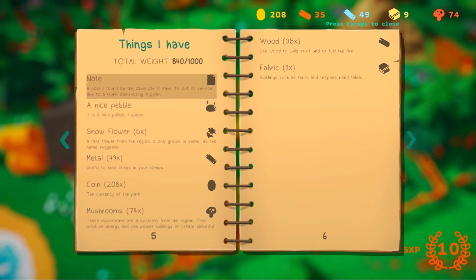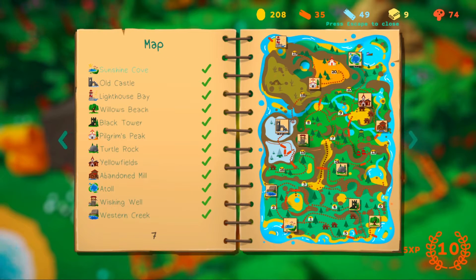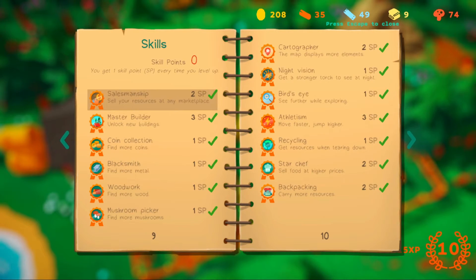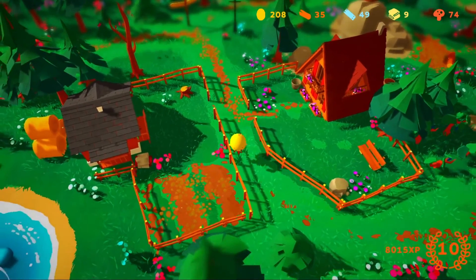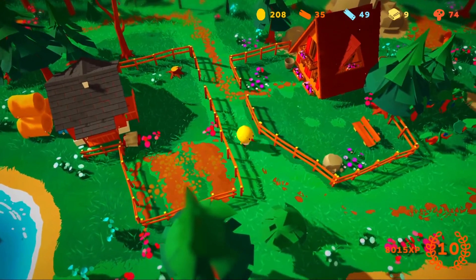The items I don't use — I just brought the note, nice pebble, and fireflies for the exchange. This is the complete map — you can see it's all complete. All campers are found, and skills are complete.